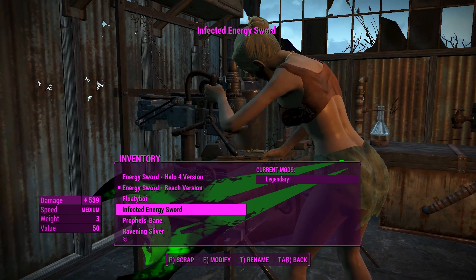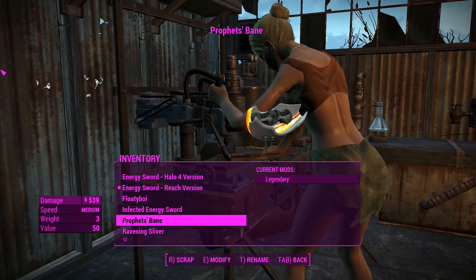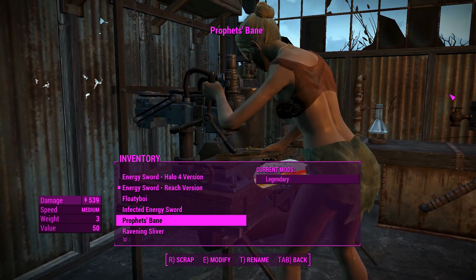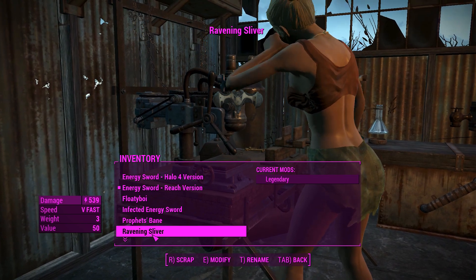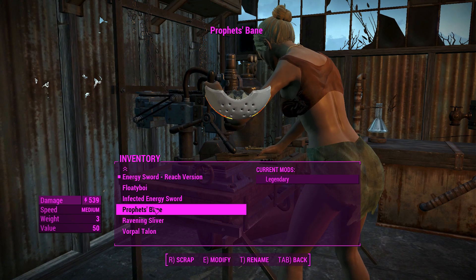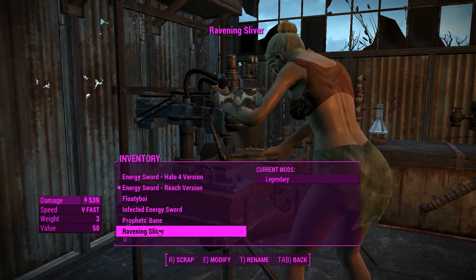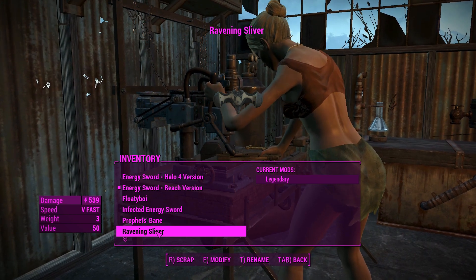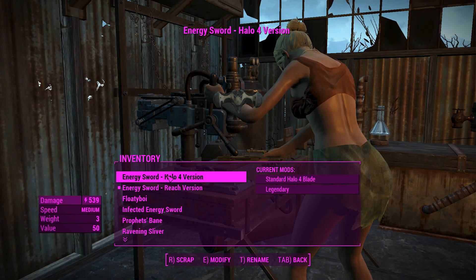This one actually has its blade out for some reason, but that's fine. A Prophet's Bane, which actually gives you a Stealth Boy — basically Active Camo when you crouch while using it, which is great. And we've got the Revening Silver, which doesn't do anything yet, but it's another unique one, as well as the Vorpal Talon. They all have 539 damage. This one swings very fast, which is kind of interesting, so maybe that'll have the best DPS of them all. They look pretty cool.